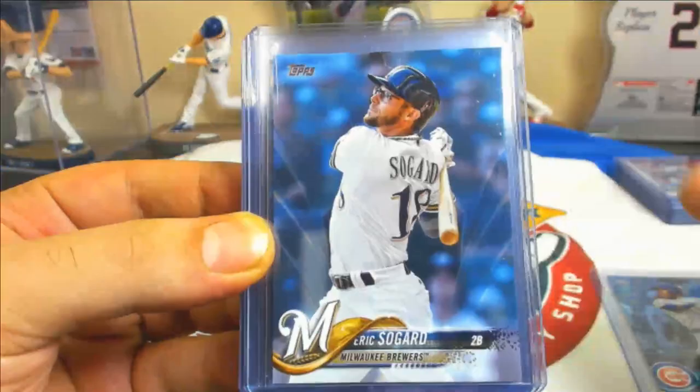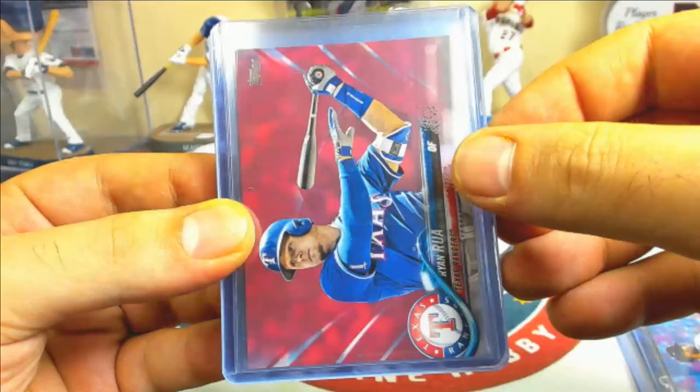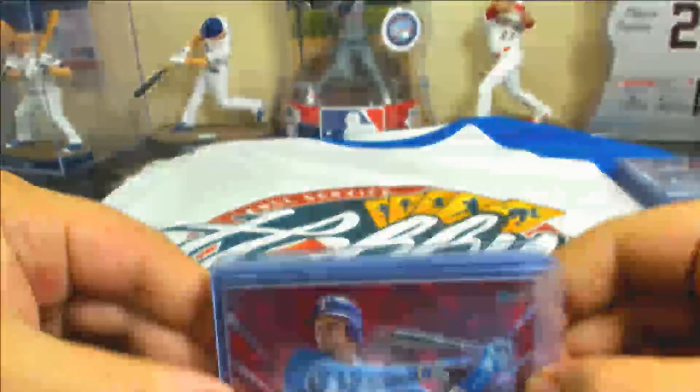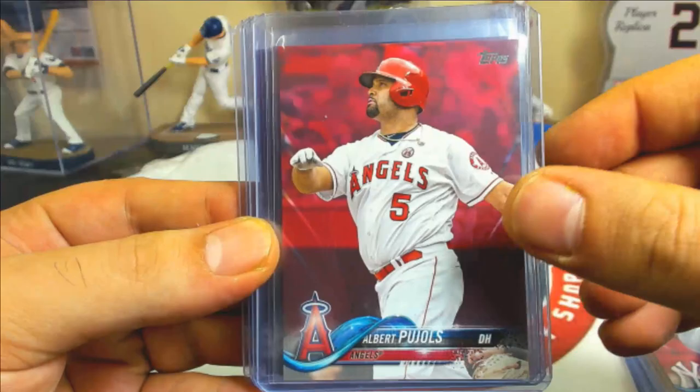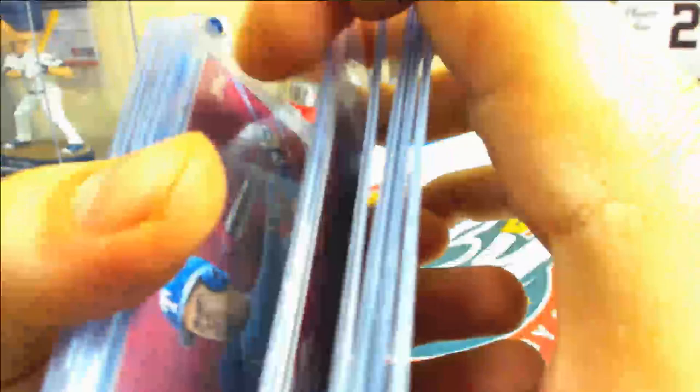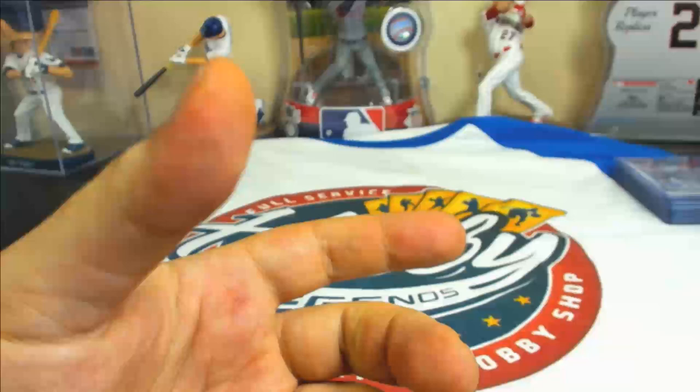Father's Day Blue numbered to 50: Addison Russell — 47 of 50 — Sogard, and Locaine. Tough on those. Mother's Day Pinks numbered to 50 — a little more abundant: Ryan Rua, Jordan Montgomery, Albert Pujols, Luke Weaver, Kansas City Royals team card — 32 of 50 — and Aroldis Chapman. Six pinks and three blues total.